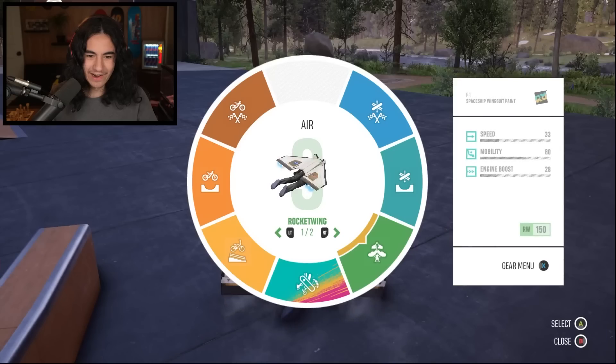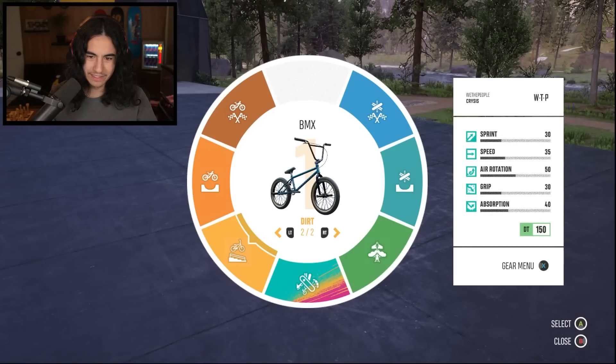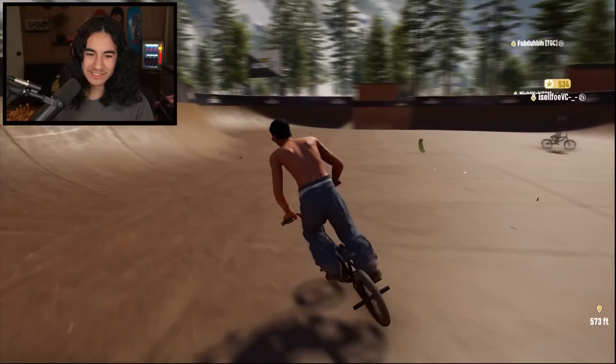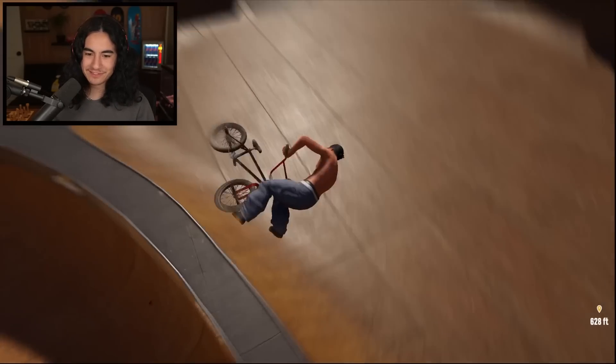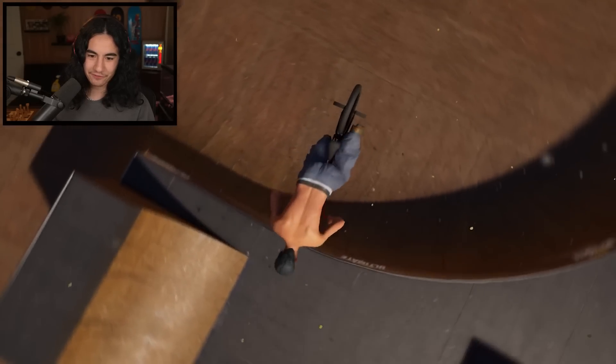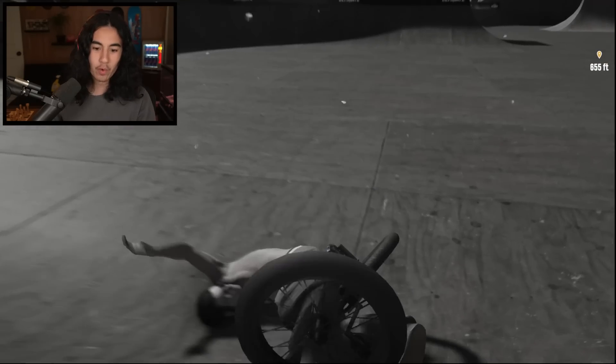That guy just ran over me. Alright, now we can pull out our BMX bike — wait, this is the dirt bike. How about this one? Park bike, alright let's go. You can also change the time of day, which is pretty cool. Here is the entrance to the skate park and this area is just absolutely amazing. Let's see if we get a little double backflip action here — oh yeah, I love that!